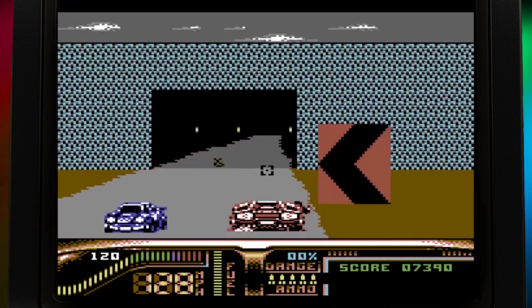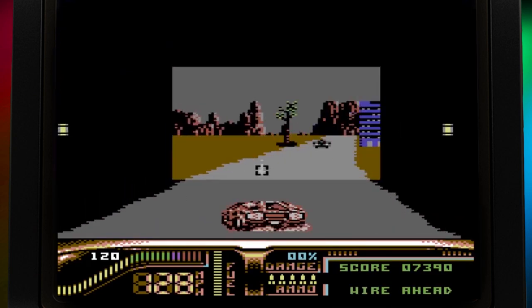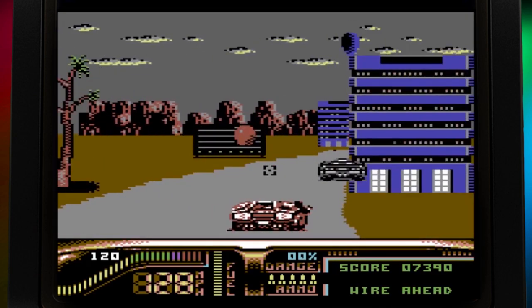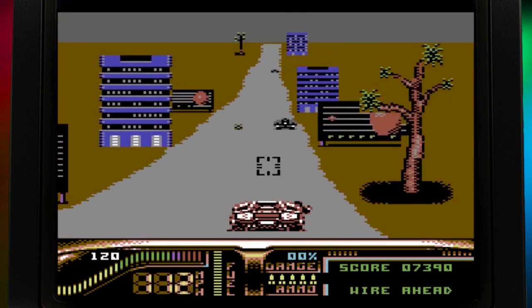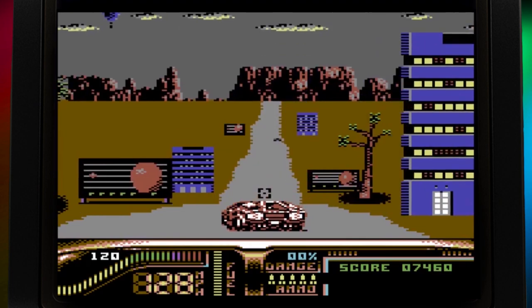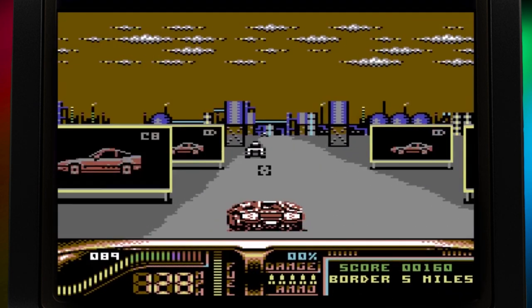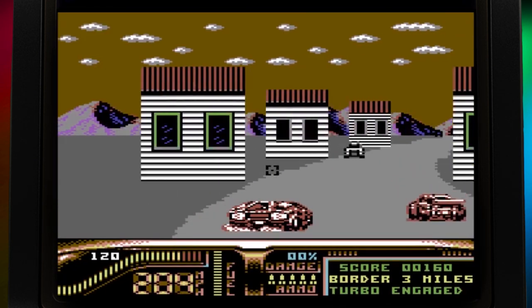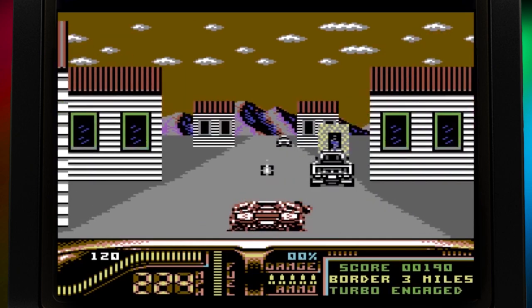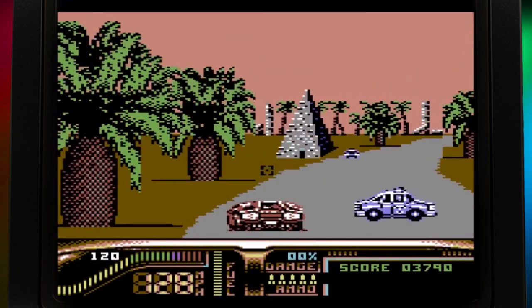Controls are mapped to pushing up on the joystick to accelerate, pressing the space bar to boost, with the fire button used to shoot. Holding the fire button will change the aiming reticule, allowing you to unleash a finite supply of rockets. The car handles well, meaning you can take corners at breakneck speed, fly over hills, and weave in and out of traffic like OJ Simpson escorting a solitary black glove.